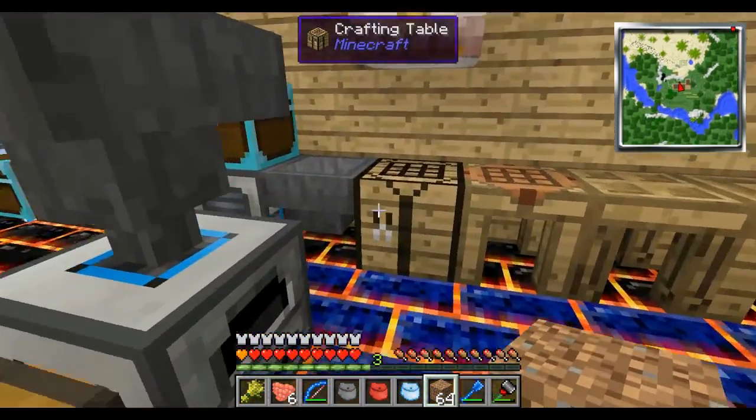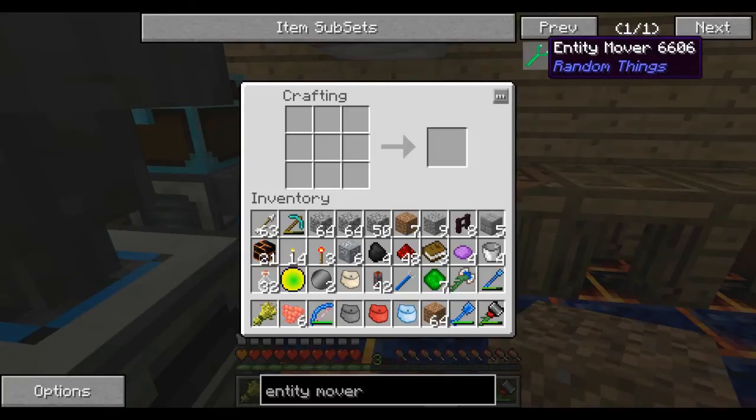What we can do instead is make an entity mover. With an entity mover I can just grab the purple Enderman and it gets absorbed into the entity mover, and then I can place them wherever I want. So if I want to come to my base I can place them there.